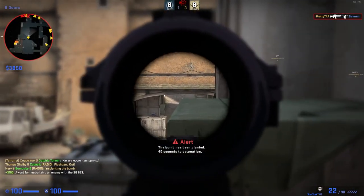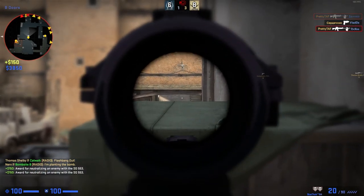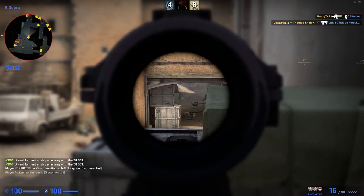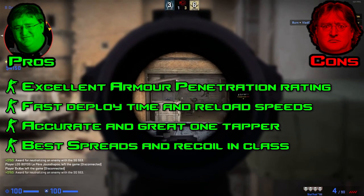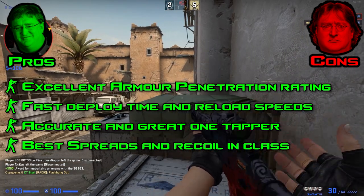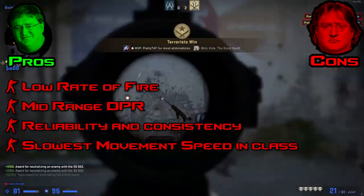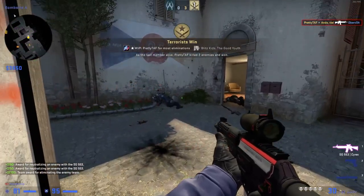Given everything covered in this video, I'm a big fan of the weapon — it's worth the money, especially from a great position like boxes at B site overlooking CT on Dust 2. Moving on to the pros and cons: the pros are its excellent armor penetration rating, fast deploy time and reload speeds, accuracy as a great one-tapper, and the best spread and recoil in class. The cons are its low rate of fire, mid-range damage per round, and it can be outshot in certain situations against other assault rifles. Finally, it has the slowest movement speed in class, so picking positions prior to engagement is vital for success with the SG.